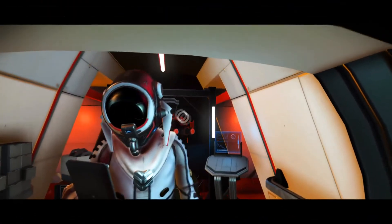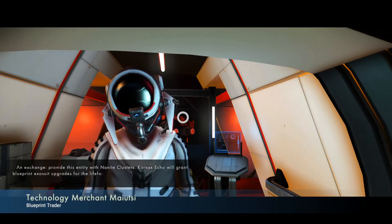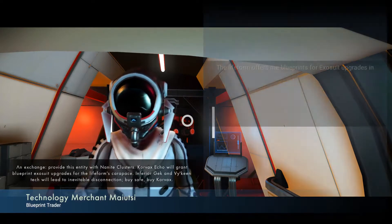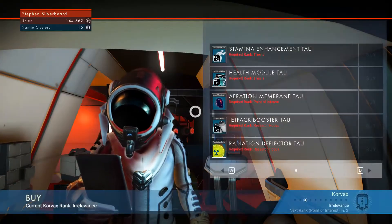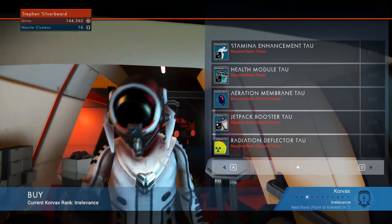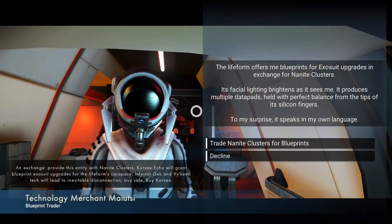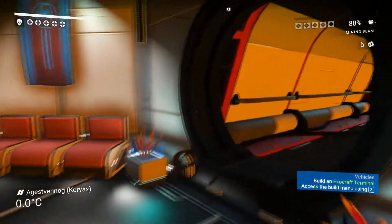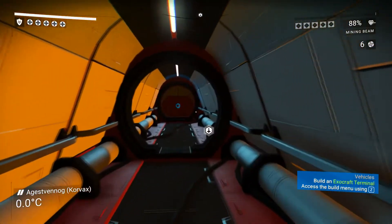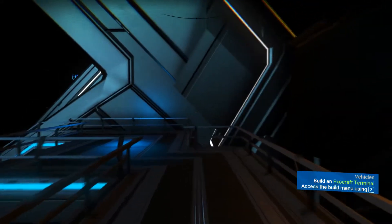The entity would grant me a blueprint — trade nanite clusters for blueprints. Radiation, aeration, health module — there's a bit of stuff there that could be useful. Right, going to decline. If this tells me I haven't got a base, I am going to be really really annoyed, because I definitely built a base — I've got videos to prove it. Okay, let's go open up the teleport back to base.